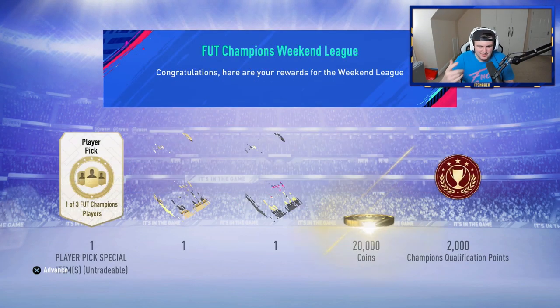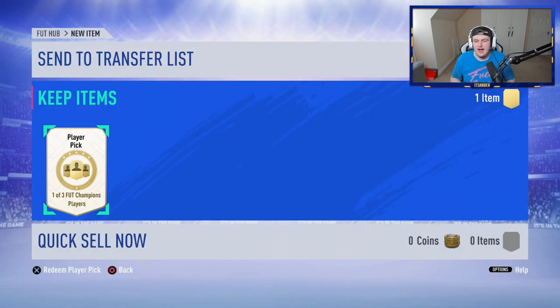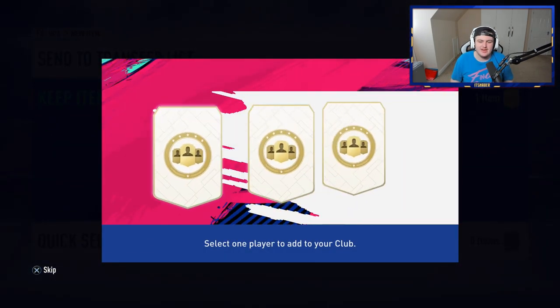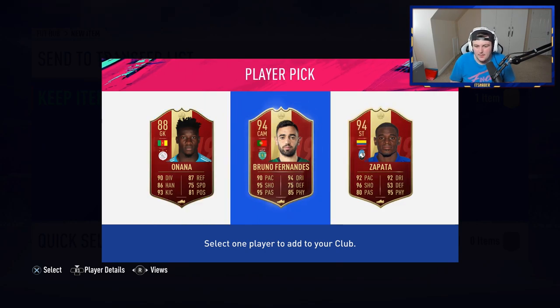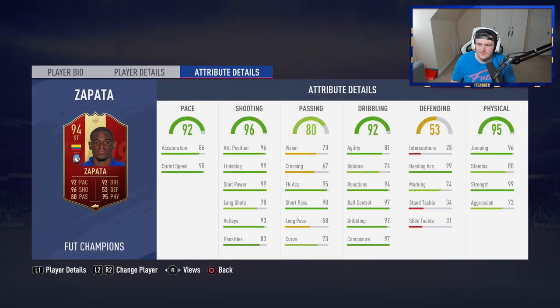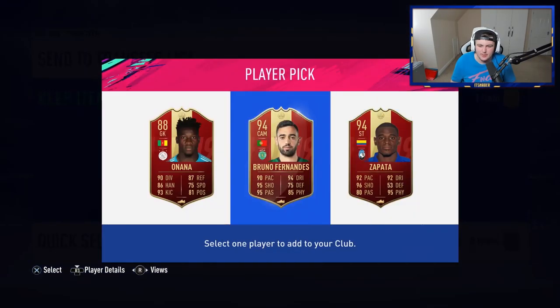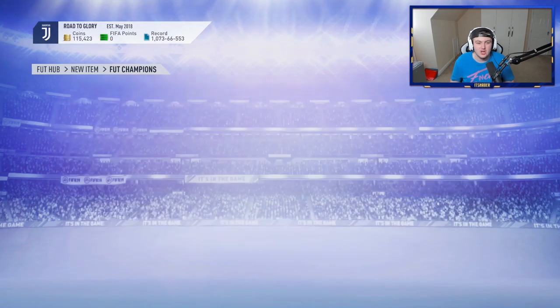We've finished in Silver 1. My internet is not great at the minute — we're in a new house and haven't got the Virgin internet in yet, so share plays might be a little laggy. We've got Silver 1 and Rank 3 in Div 1, which is actually really good for Silver 1. They are two pretty solid picks. Upon thinking about it, I'm inclined to go with Bruno Fernandes, but this Zapata card looks solid — six foot two, decent physicals, 80 stamina. Yeah, we're going with Bruno Fernandes, 100%. 94 Bruno Fernandes — I'm happy with that, I think that's a solid pull.